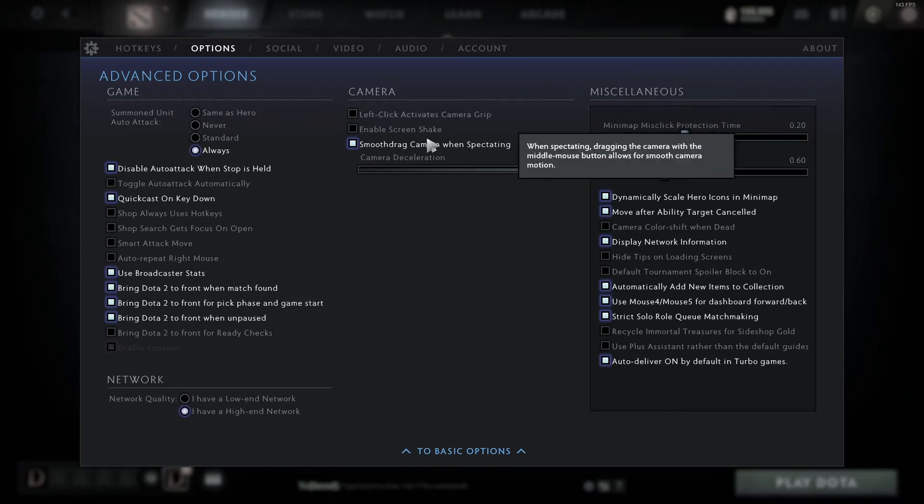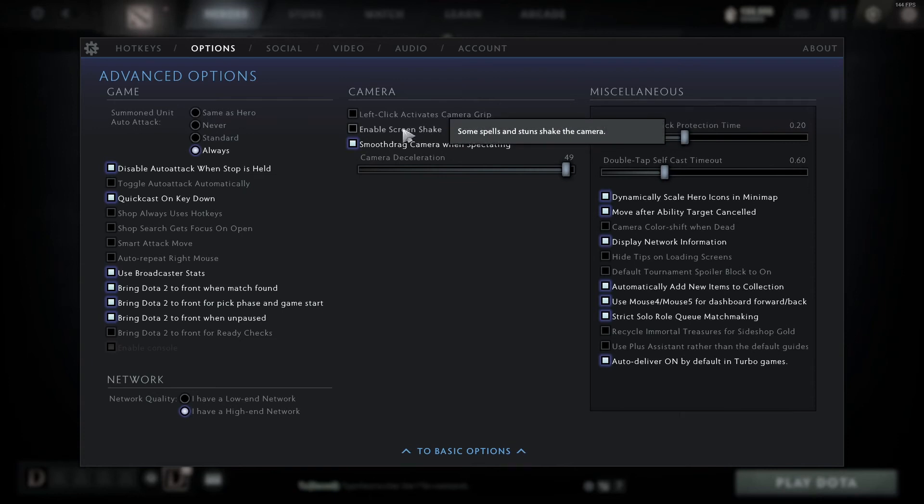In the camera advanced options, there's something important — enable screen shake. You want to have this deselected because something like Earthshaker with a lot of stuns will actually shake the screen and make it harder to see what's going on. You should deselect this for basic competitive reasons. It adds a stylized effect but it's actually detrimental when you're actually playing the game.